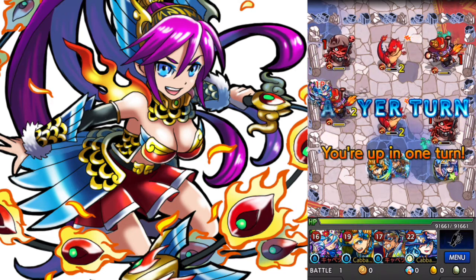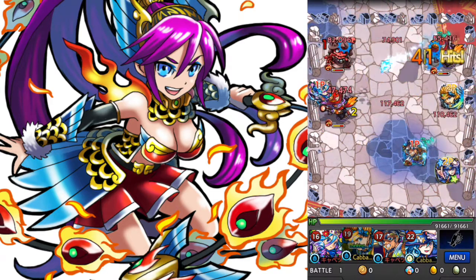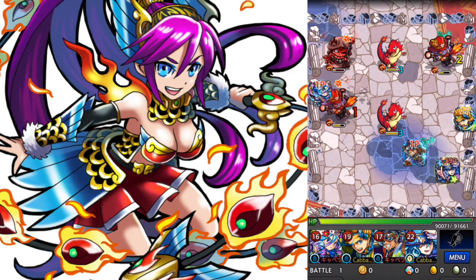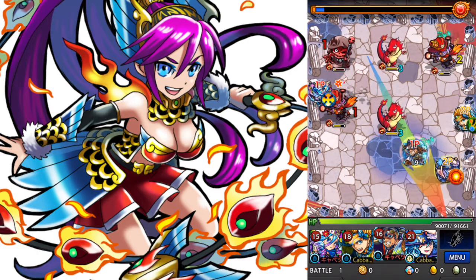Here is floor 11. The gimmicks here are reviving and then null gravity barrier. So I will bring all of my guys with a null gravity barrier. And all of the elements of the monsters on this floor are fire, so I'll bring all water as well.